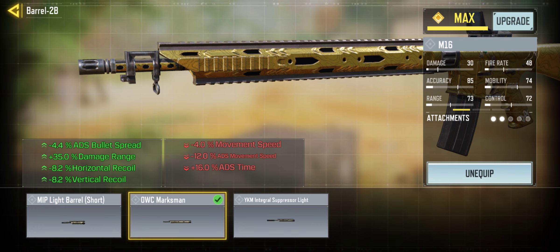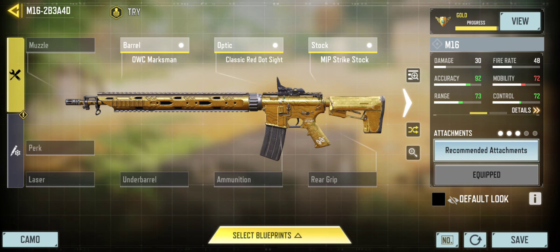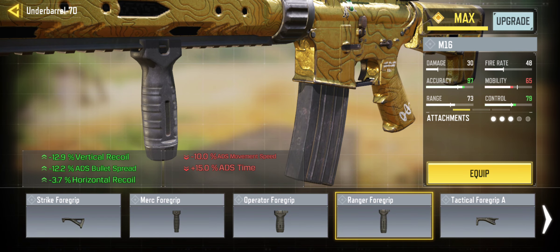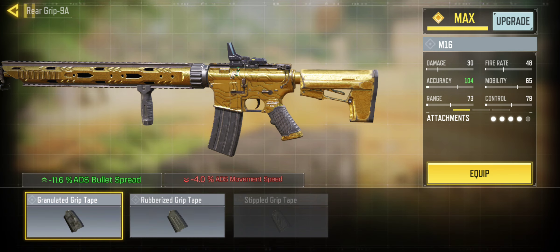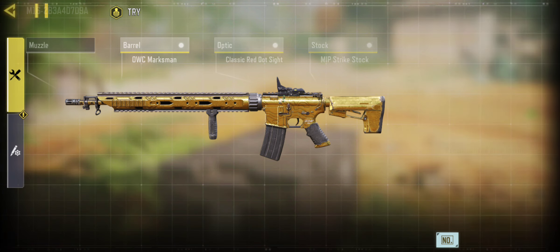You want accuracy? Always look for the accuracy — accuracy is the major thing. Under barrel is always next for me. The more accuracy the better, because this is a dead shot gun. This is what I had on it whenever I was playing it. I always stay with the OWC Marksman barrel because that's just really good. And the Ranger 4 grip — I always use that. The granulated grip tape I sometimes use depending on what gun. But this is a good, very accurate gun.